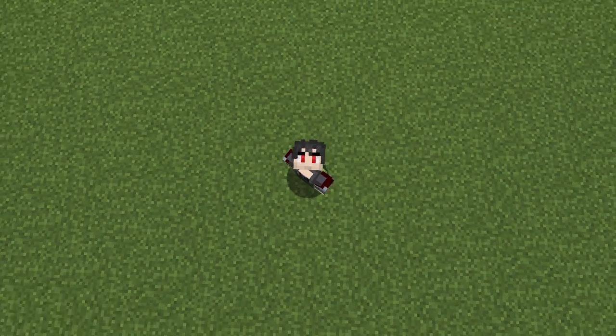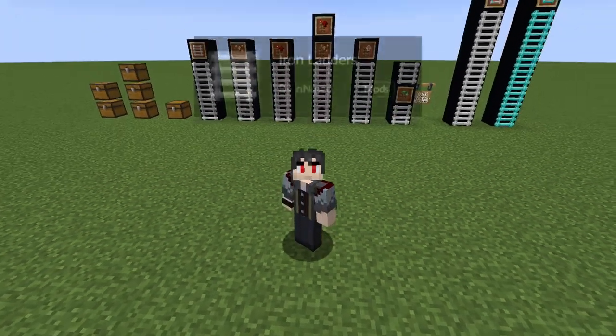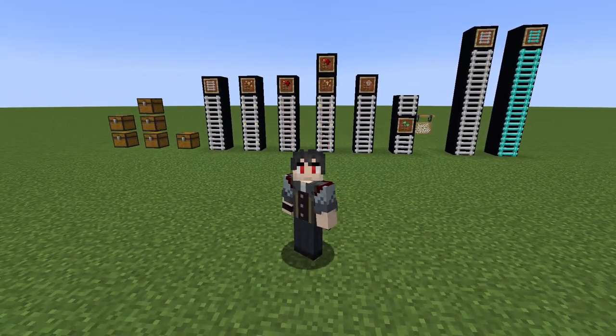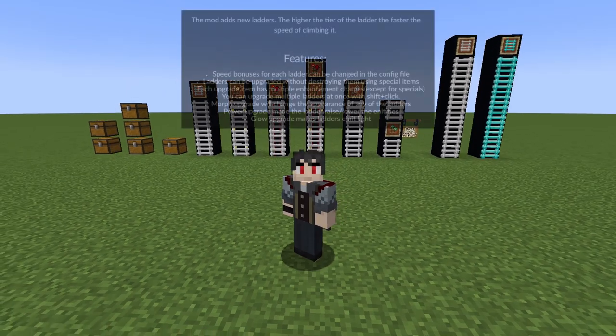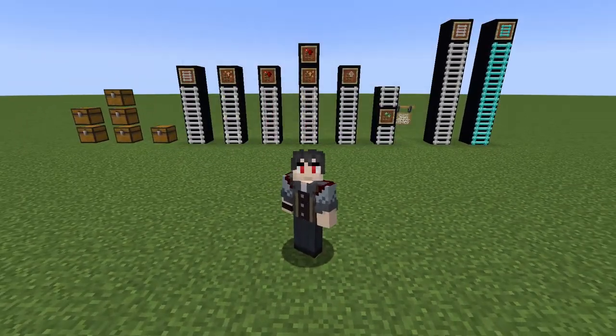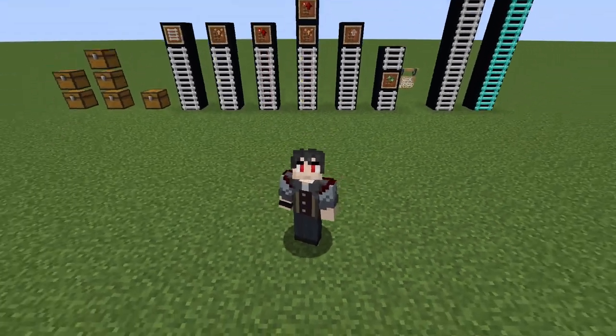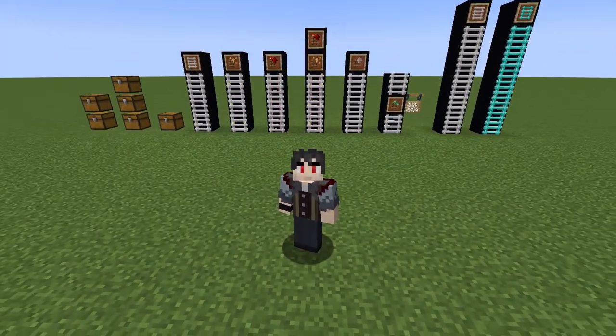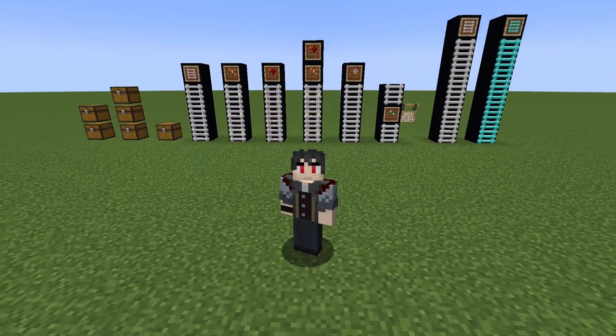First mod on our list today is called Iron Ladders. What this mod does is basically add tiers to your ladders, so you can climb up the ladder tier by crafting better ladders. The higher the tier of the ladder, the faster you go up. Pretty self-explanatory, but let's dive into the mod.